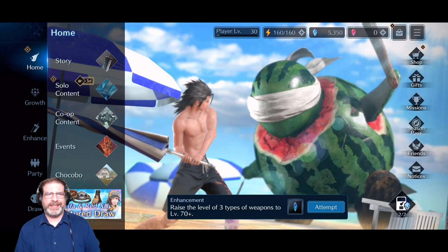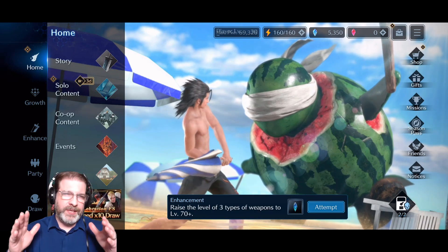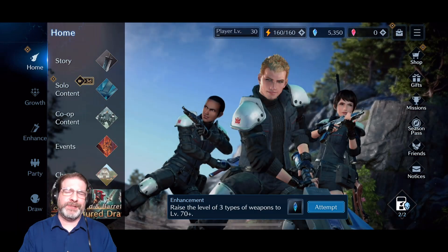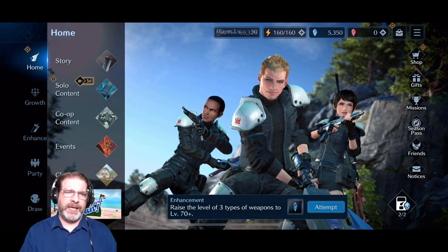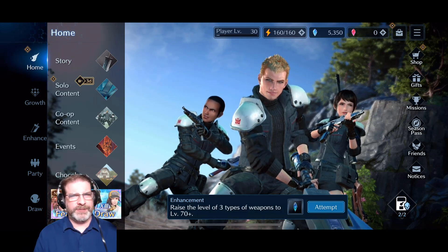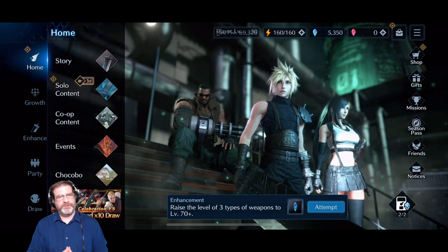Hey everybody, Unstable Gamer here and welcome back to the channel. Today we're going to be jumping back into Final Fantasy 7 Ever Crisis. We're going to be talking about Chocobo Expeditions, a fun little mini game that's kind of like an idle mechanic slash dispatch mode in the game. We talked about it a little bit in my beginner's tips, and we're going to dive into it because there's been some questions and hopefully this video will help you out.